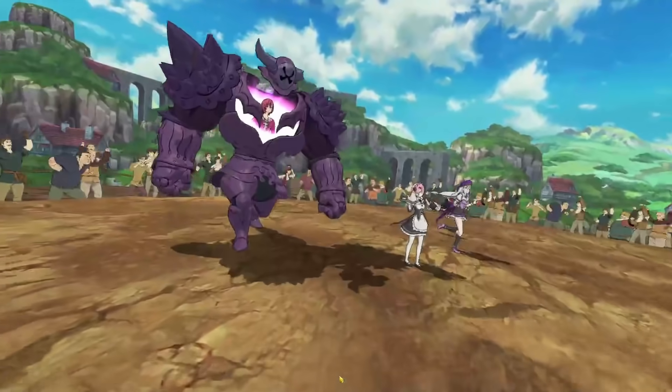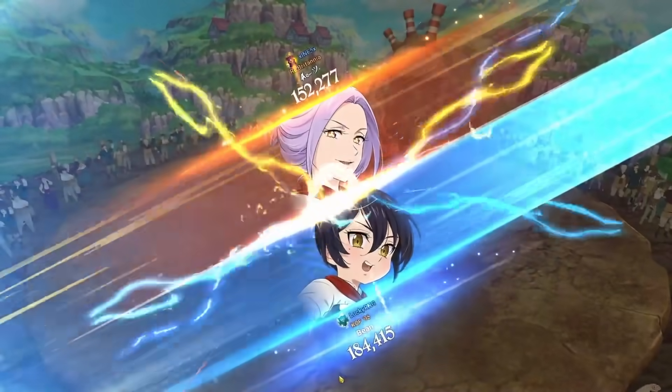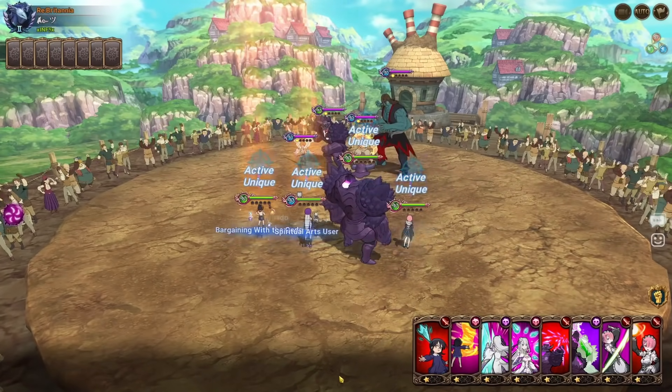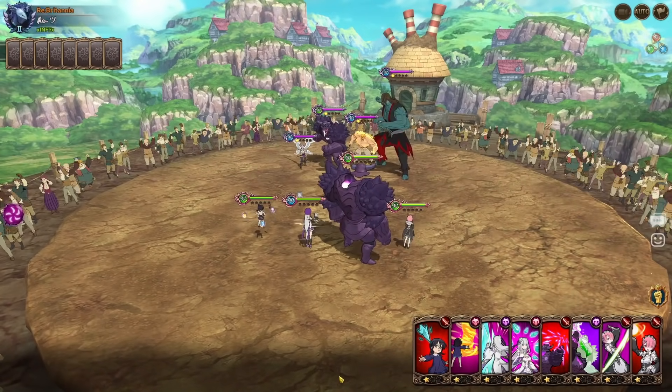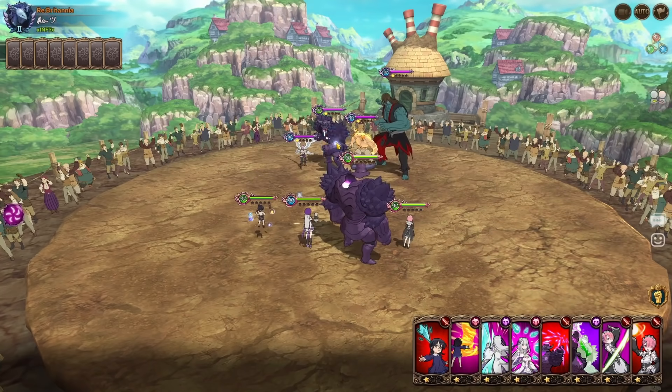Looks like we have the first match — real player. Interesting team to say the least: Festival Gother, Margalaludocile, the one Escanor, and Drool. Interesting. Honestly the annoying one here is probably Gother because of his passive, so we'll start working on him.